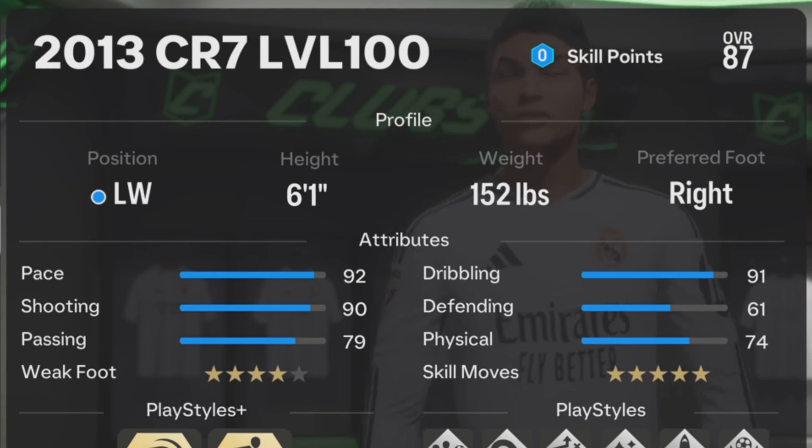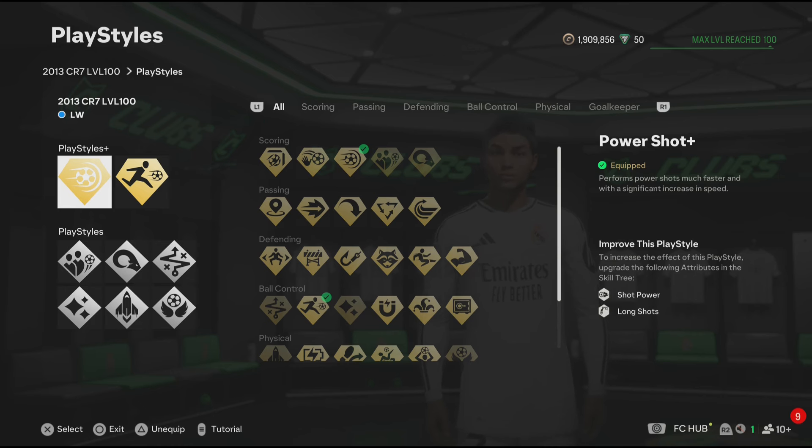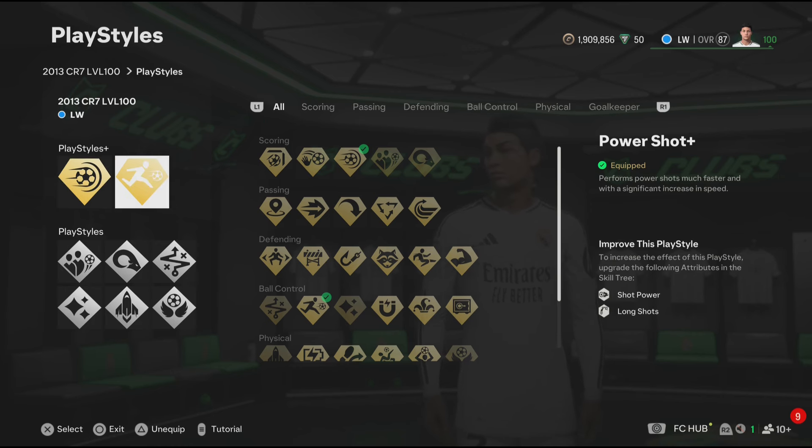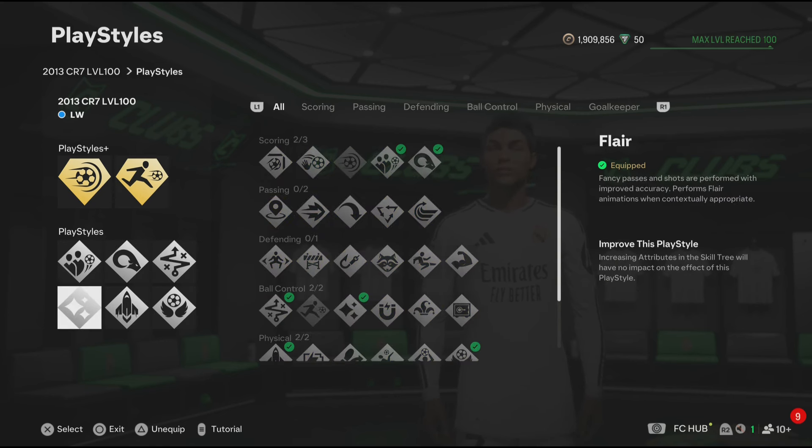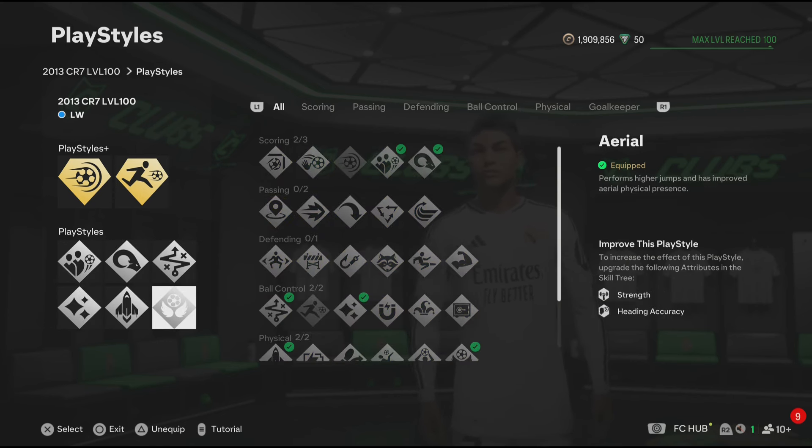For the play styles, the ones I feel 2013 Ronaldo should have are: Power Shot Plus, Rapid, Dead Ball, Power Header, Technical, Flare, Quick Step, and Aerial.